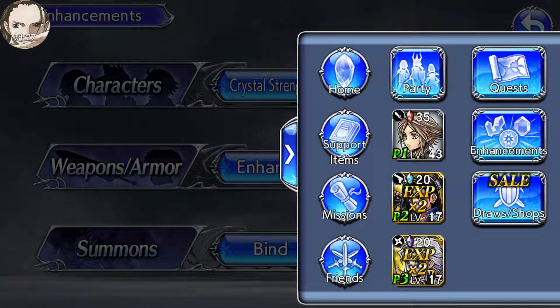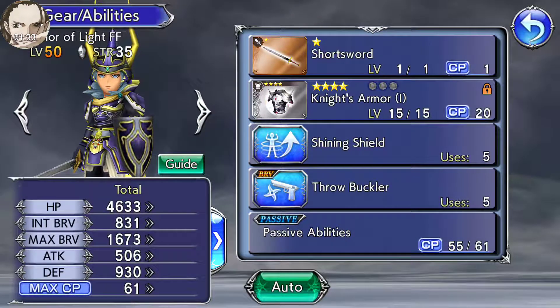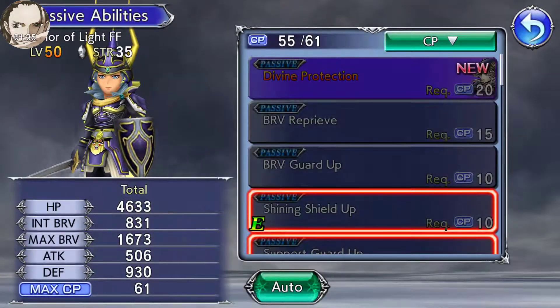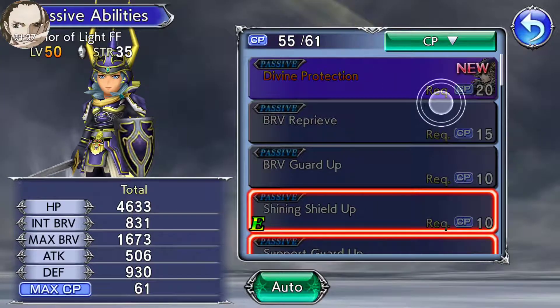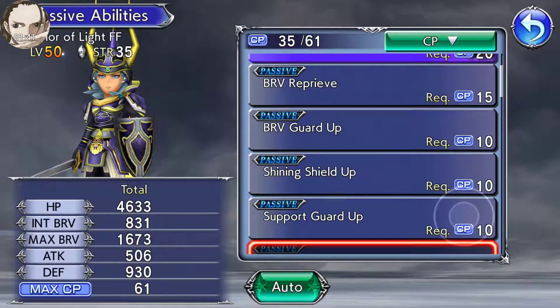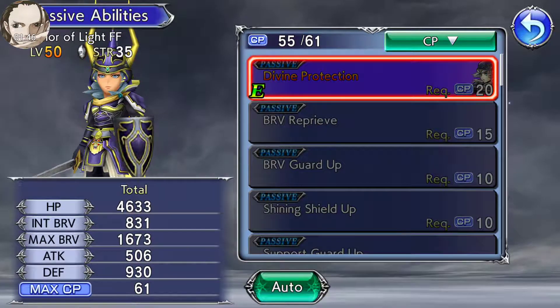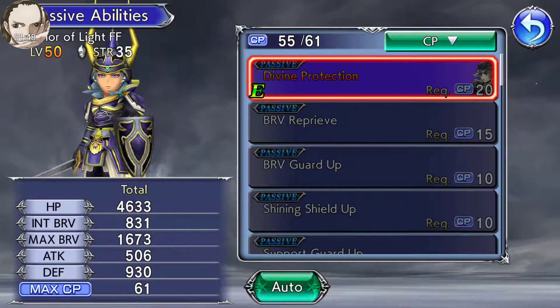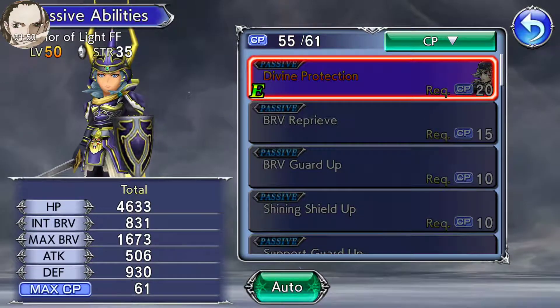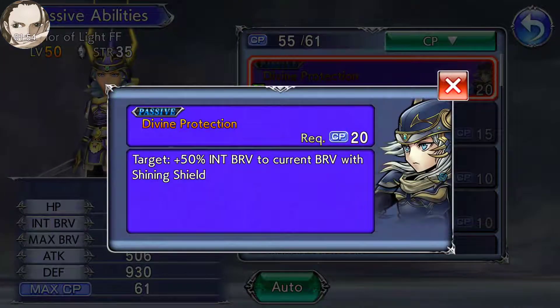If you go to Warrior of Light, right now he's not using the sword, so if you go to passive ability you can equip this right there. So you don't really need his weapon to get these skills from him.